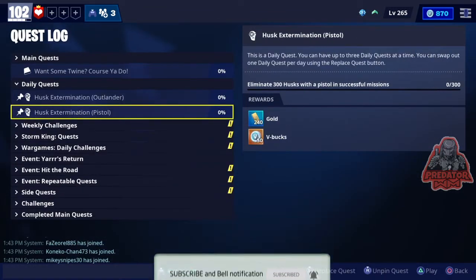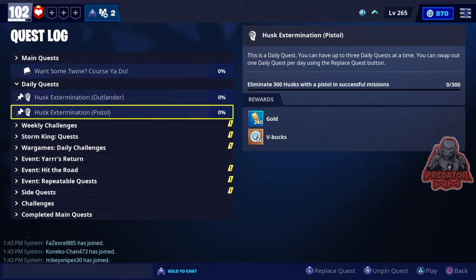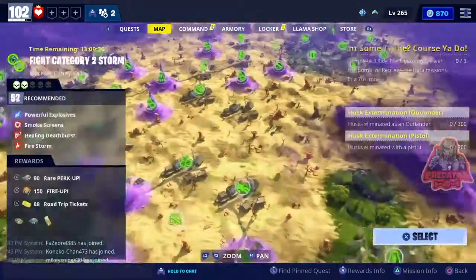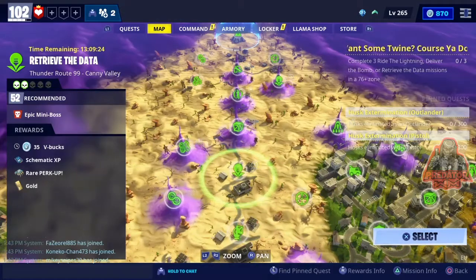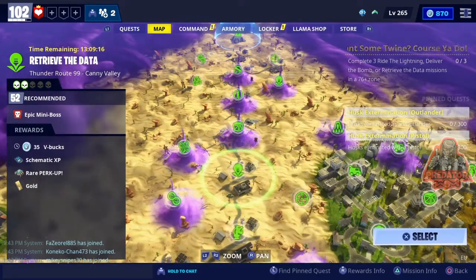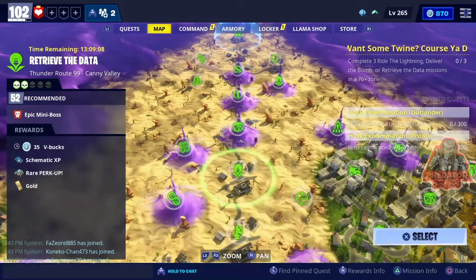I have two daily quests today: one says eliminate 300 husks as an Outlander, and the other says eliminate 300 husks using a pistol. I'm not going to change class — I'm going to do both together. Also, as subscribers know, there's a daily free mission that gives you 35 V-bucks. So I'm going to do all three in one game: 50 plus 50 plus 35 equals 135 V-bucks. I need the Outlander, a good pistol, and to win the game.